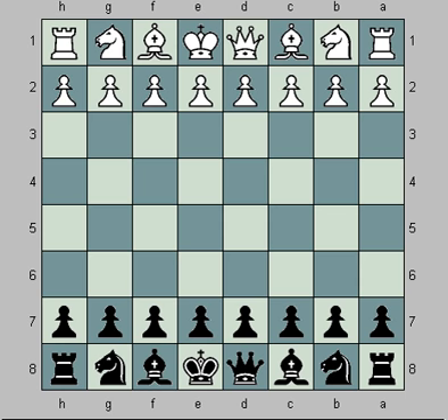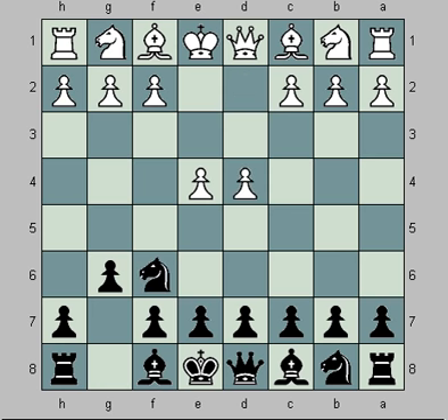It starts out with the first eight moves being sort of a traditional opening for the North Sea Defense. The setup here is like a modern defense but with Knight to F6. White comes in with E5, Black plays to H5, and this is the North Sea Defense arrangement. This arrangement is often referred to as the Norwegian Defense, and occasionally Black will play Knight to E4 or D5 instead. North Sea Defense.